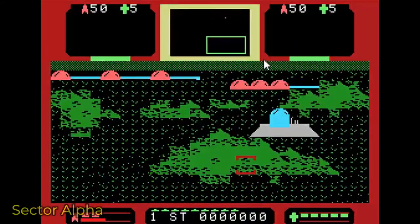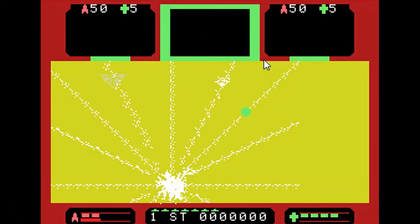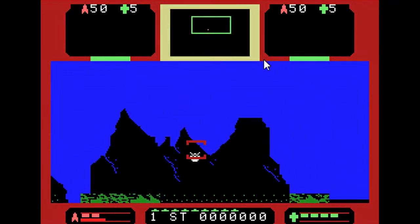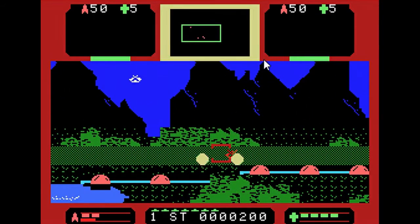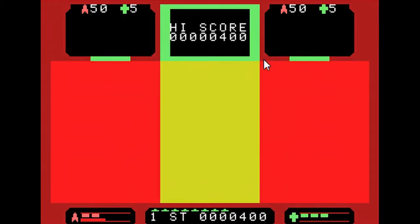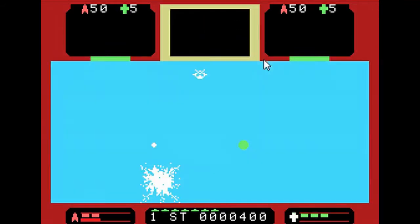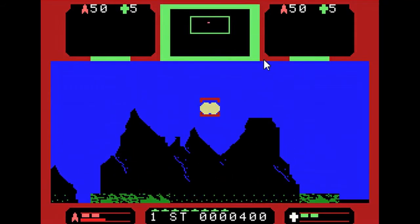Next up we have Sector Alpha from SpectraVision from 1983. In this game you are trying to fend off alien invaders, so it's kind of like a combination of Space Invaders and Missile Command but from the first person perspective. The controls on this are wonky as heck, but honestly, if you're a collector, this is one you're going to want to get a hold of to add to your collection. Be ready to spend about $66.